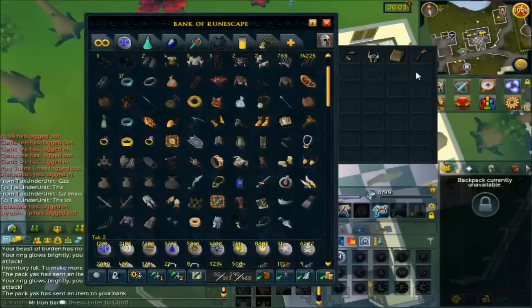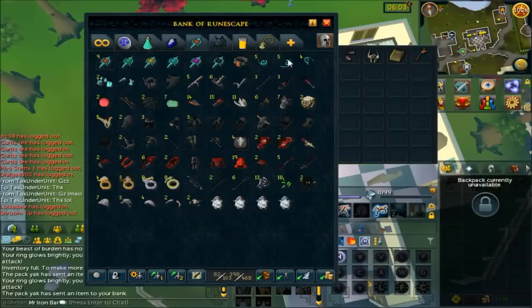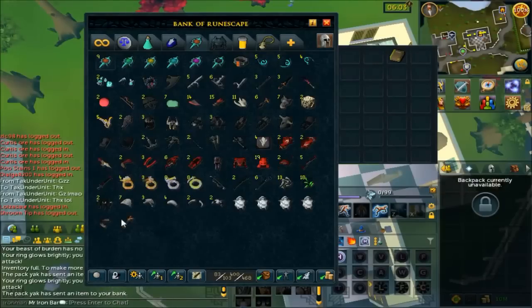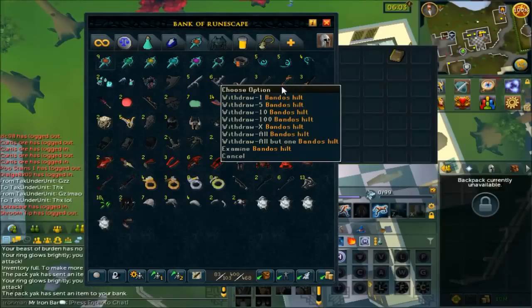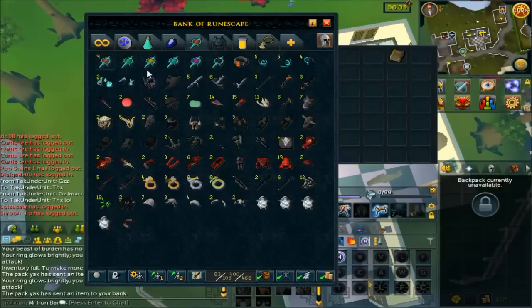Check this out guys — from this Bandos trip, the first one, I got Bandos helmet and also the Bandos Hilt. Amazing. And also a War Priest boot. I'm going to put all these in the loot tab. This is my even better loot tab now because I got some Bandos items in there. Yeah, that's awesome — first trip and we already got two items. I can imagine getting the full Bandos set rather soon.